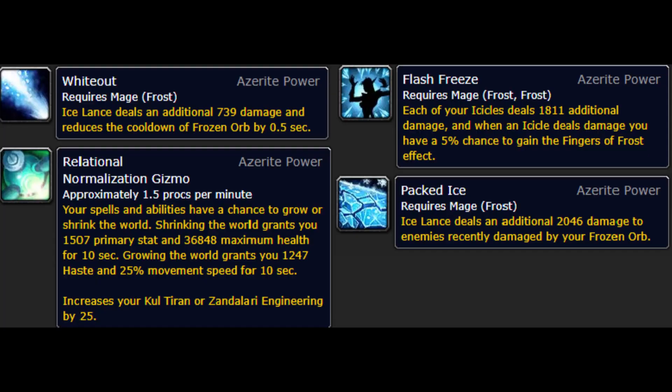Next, I want to talk about Azerite traits. The foundation of this build is Packed Ice. The way that this trait works is it causes each damage tick from Frozen Orb to apply a 4-second debuff that increases the base damage of Ice Lance against that target. Coupled with the triple Ice Lance damage against Frozen Targets, this leads to hard-hitting Ice Lances when stacking this trait. Three of them is recommended for this build. The trait Wideout provides a small increase to Ice Lance's base damage at all times, as well as causes every Ice Lance to reduce the cooldown of Frozen Orb by half a second. You should have at least one of these.